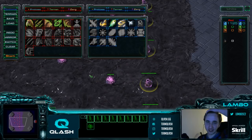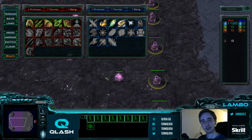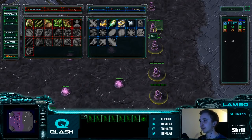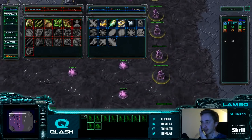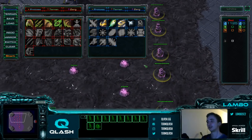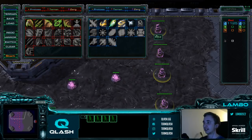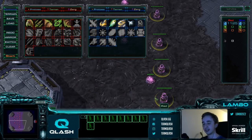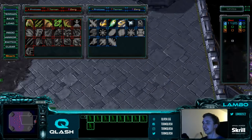Welcome everyone. This is going to be the ZvP late game guide, another subgold video. I'm going to explain how to micro the different scenarios of the Zerg army, how to hotkey your units, what the easiest way is of doing things, and also which army composition you need at different stages of the game.